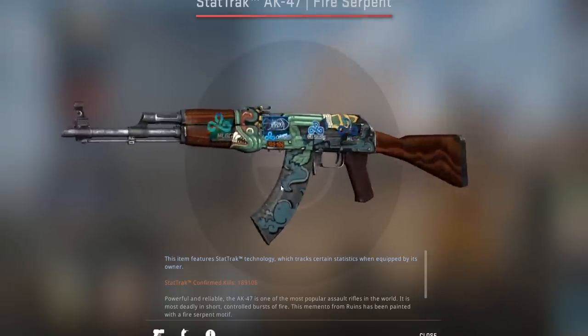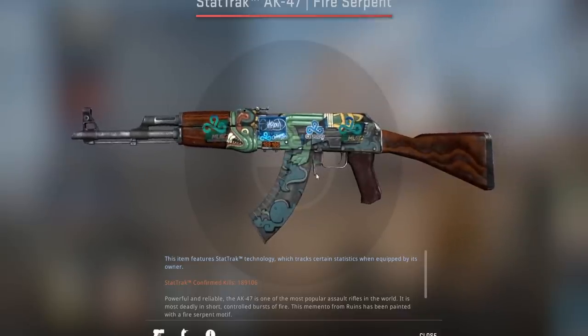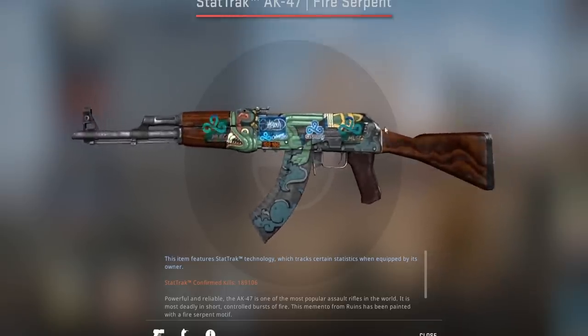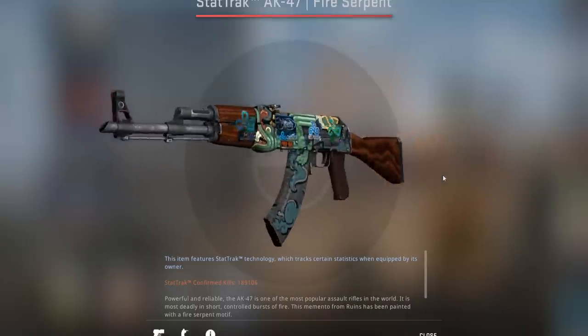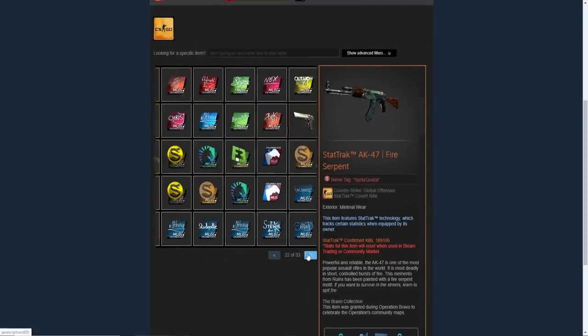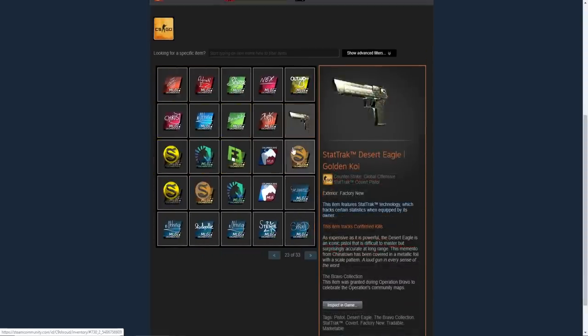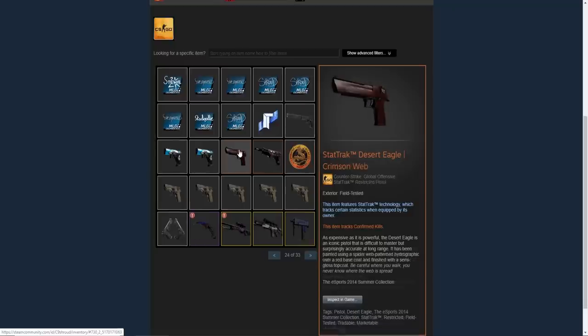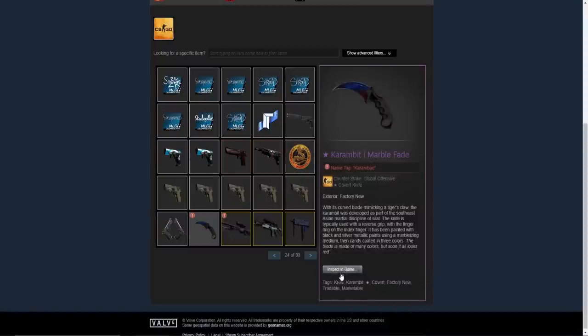I think the fire serpent gets a bad rap. A lot of people think it looks like the default AK and is super ugly, but I think the overall design is super clean — it's colorful, cool, and looks like a modified version of the default AK, which is never bad in my opinion. People just hate on it too much, probably because it's so expensive. It's in the Bravo collection, so it's really rare. He also has a stat track Desert Eagle crimson web field tested, plus a karambit marble fade called 'the Karambay.'